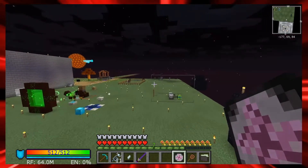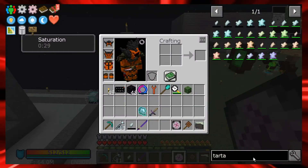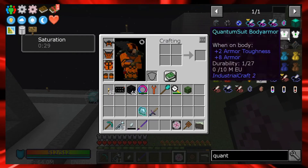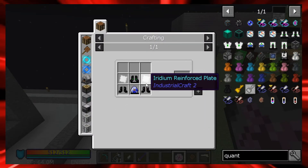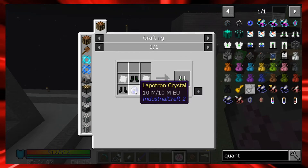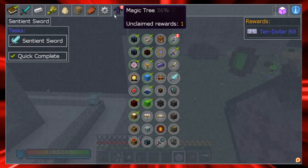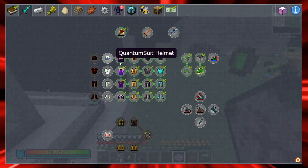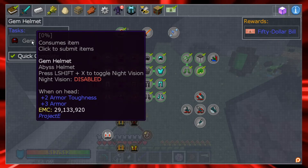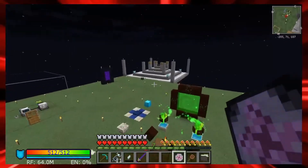I need to put those torches back because I see mobs spawning. I'm going to look at the quantum suit - oh it's not from blood magic, I thought it was. We talked about this last time - it's from Industrial Craft, which is going to be a grind. We're going to continue on blood magic in the next episode. In between, I'm going to get a lot of things set up to get my blood going.